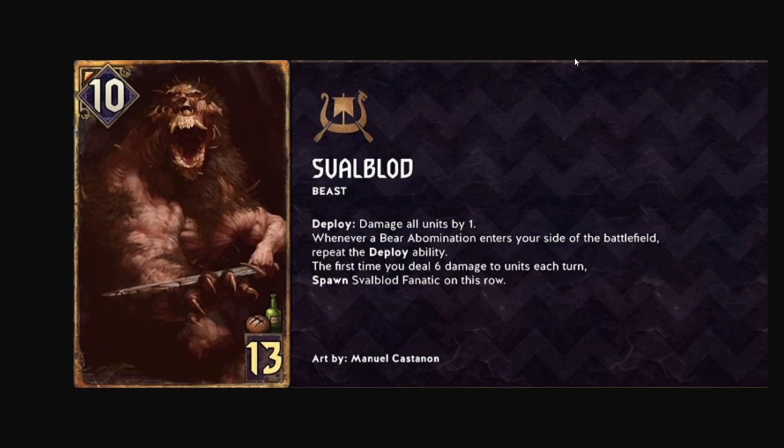Moving to Skelliga new cards. First is Small Blood: ten power, 13 provisions, beast. Deploy: damage all units by one. Whenever a bear abomination enters your side of the battlefield, repeat the deploy. The first time you deal six cumulative damage to units each turn, spawn a Full Blood Fanatic on this row.